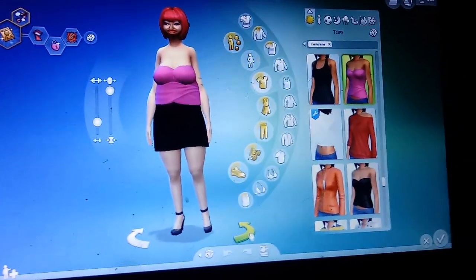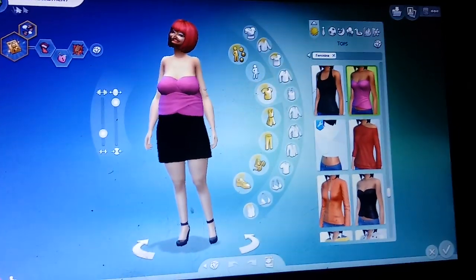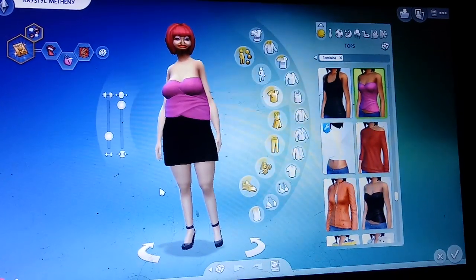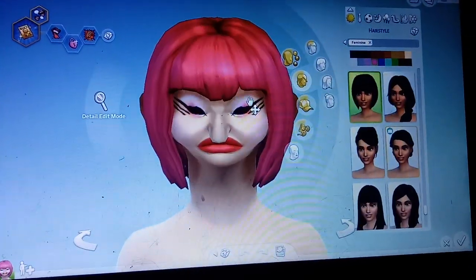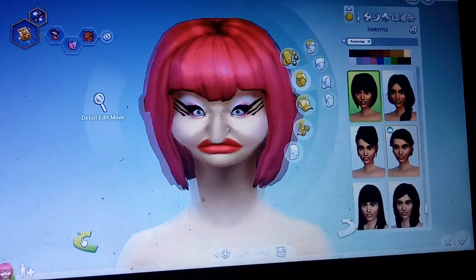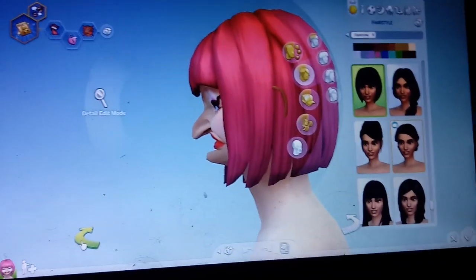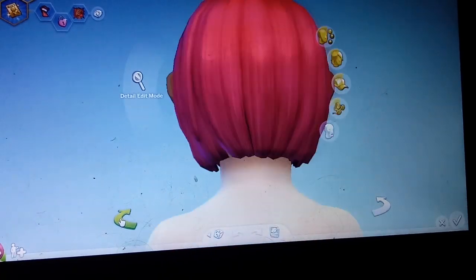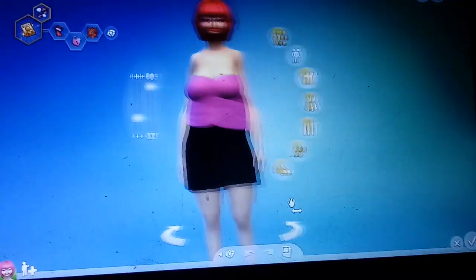This is our starting sim. Her name is Crystal, and this is what she looks like. She's got a great side profile, her ears are poking through the hair. So that is the first sim.